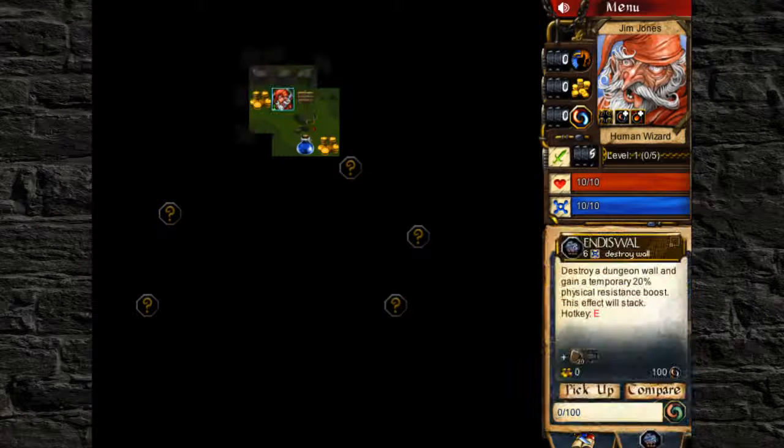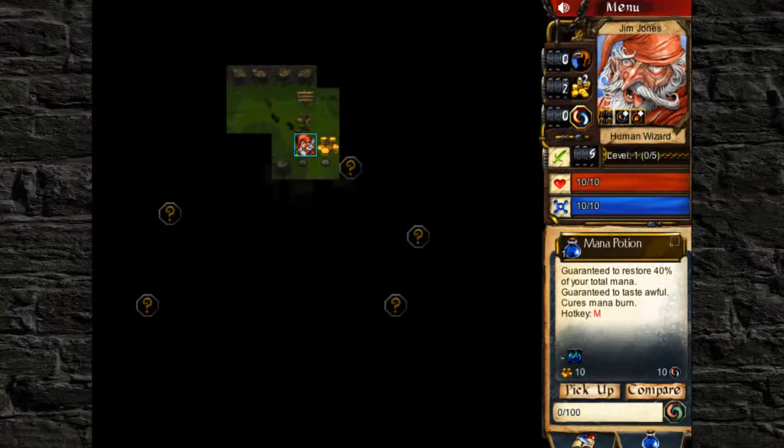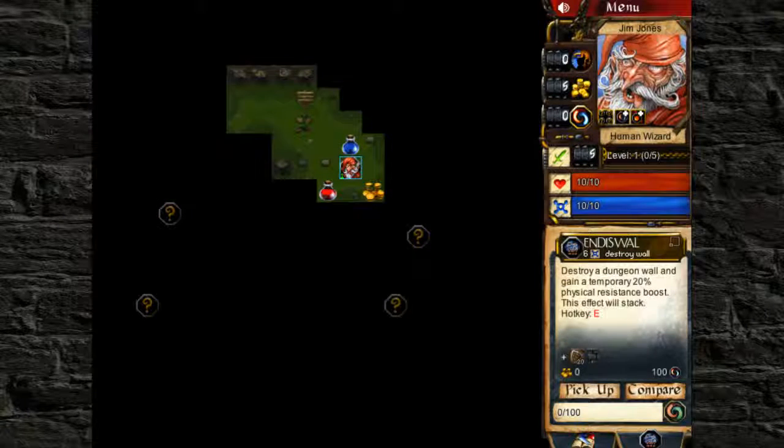It looks kind of grassy in this place. End His Wall — destroys the dungeon wall, gain a temporary 20% physical boost, this effect will stack. Pick up some gold, get myself a potion. So I can automatically see right away where all the little magic things are going to be. Cool.